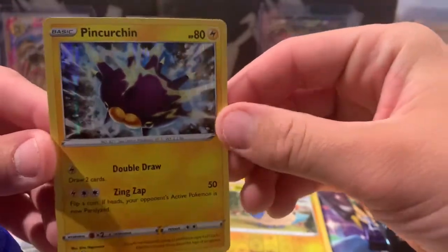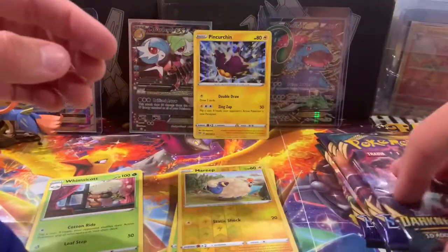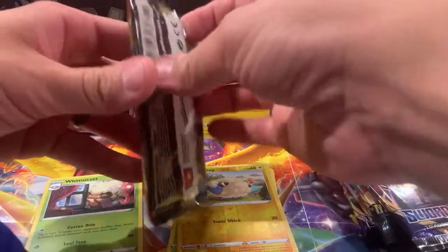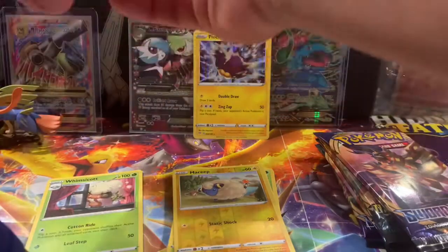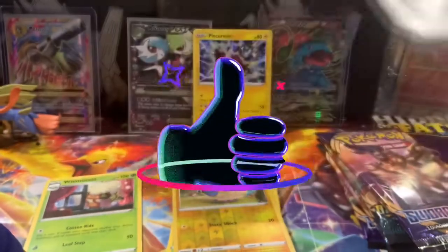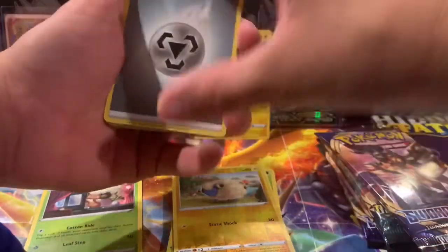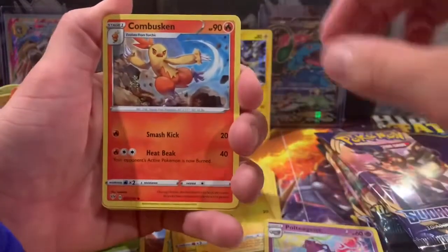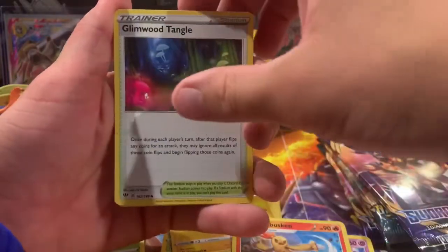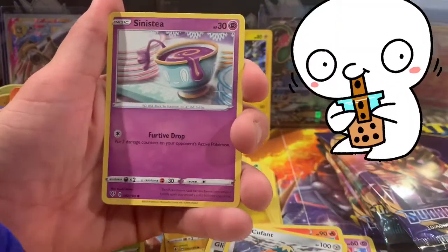Reverse and the rare — a holo Pin Curtain. Still not what I want, but it's not too bad. Let's go into another Darkness of Blaze pack and see if we get some magic. We're just here to have fun, guys — if you're enjoying the content let us know in the comments, and hopefully you guys like and subscribe to the channel. Guessing the energy: I'm going with fire and Amanda goes fighting. We got a Metal Energy, Polteageist, Combusken, Grimwood, Tangle.